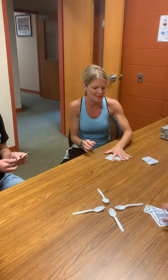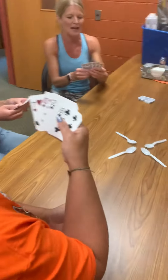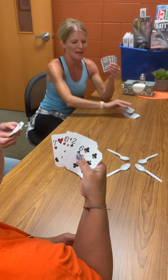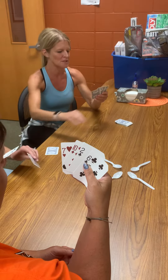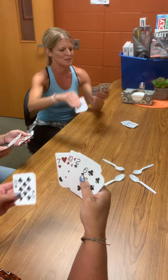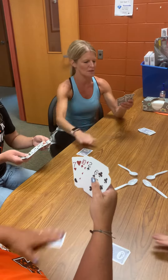Everyone has four cards. I'm going to set the deck next to me and we're all going to look at our cards. Our object is to get four of the same kind. I'm going to take one and pass it — if I don't want it, I pass it on. Everyone looks and passes or looks and keeps. If you take a card and keep it, you have to discard another card.